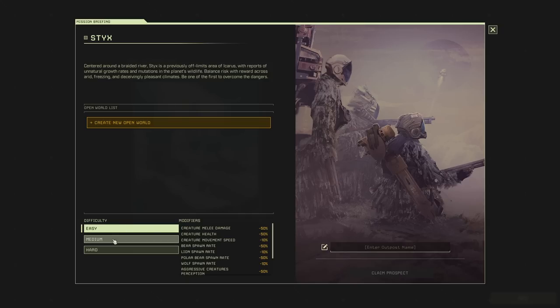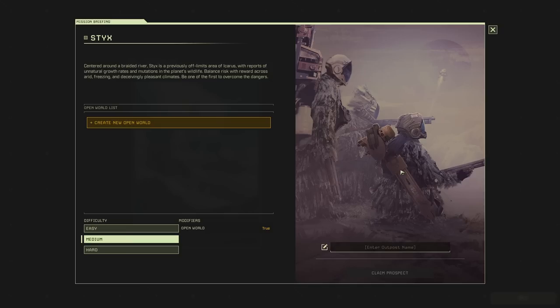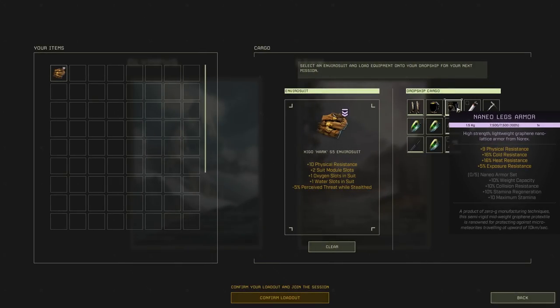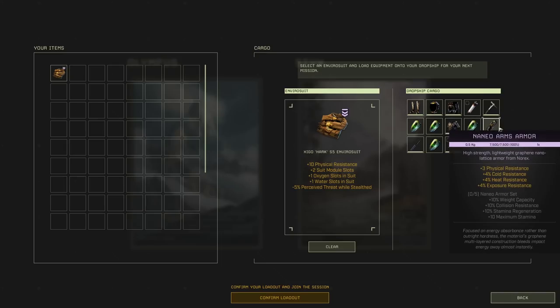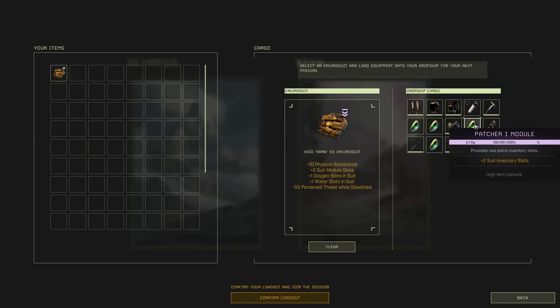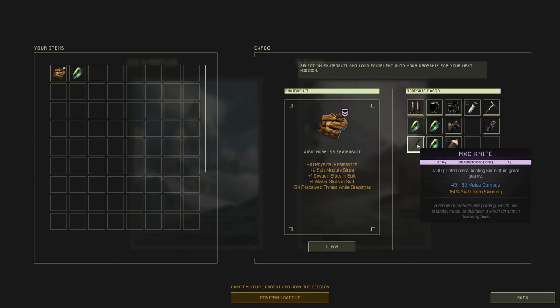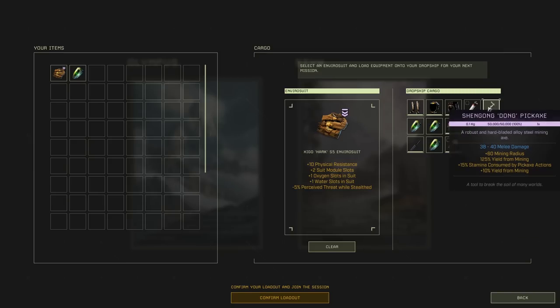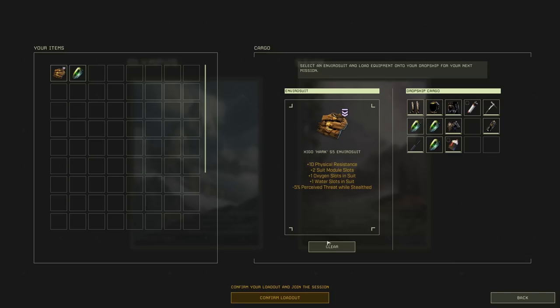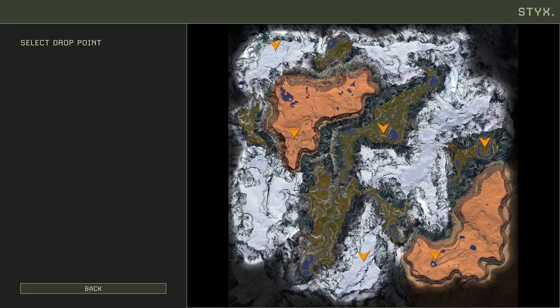I'm gonna create a new world on medium mode. I think medium is gonna be hard enough, to be honest. Let's just call this Styx One. Our loadout — I do have some cool equipment here, like the carbon fiber armor. We'll start with this loadout. I don't need four modules because I can't use all four. We've got a decent knife, decent pick, oxygen tank, water tank, and our armor plus this suit here. Let's do this — new mission.